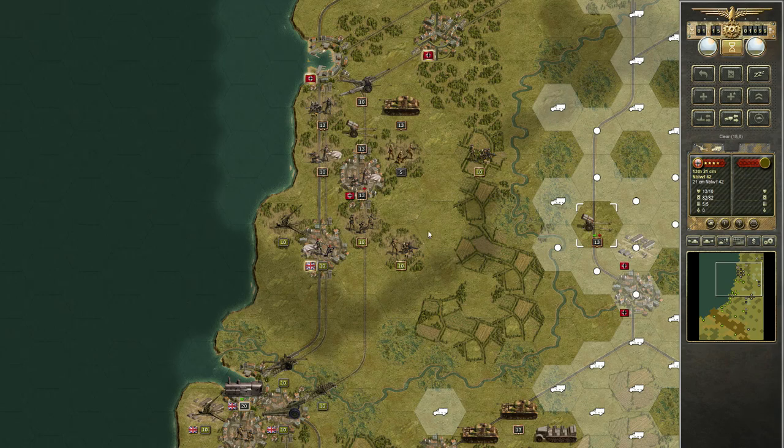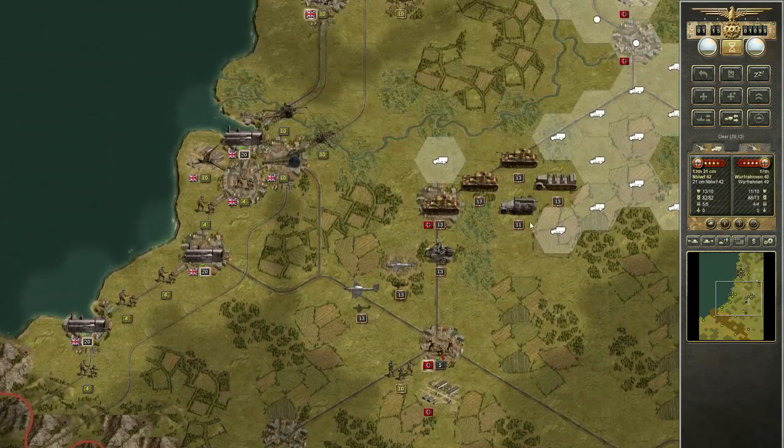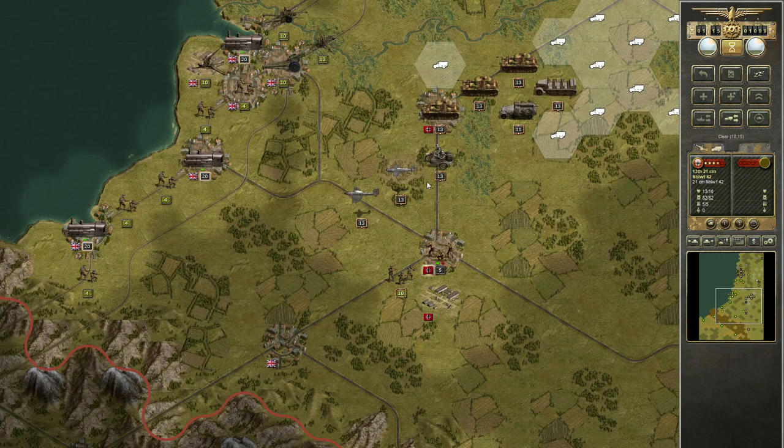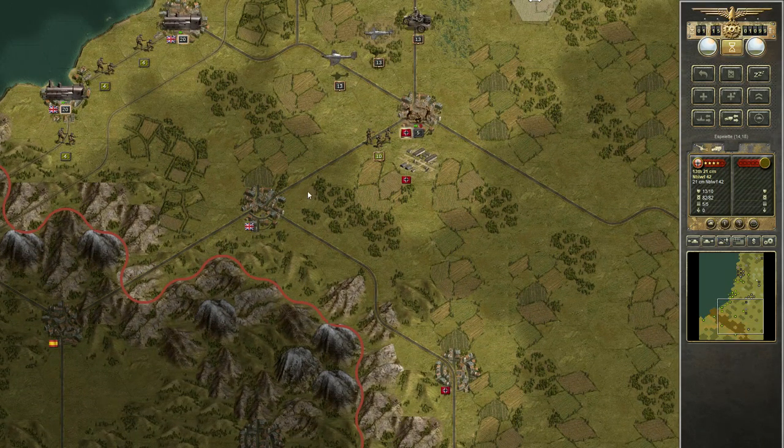Should I give this artillery to these guys? Maybe I should because there is so much... In this area I am going to give them support with the planes — they will strike into this area. I hope there are not too many units over here. We don't know.